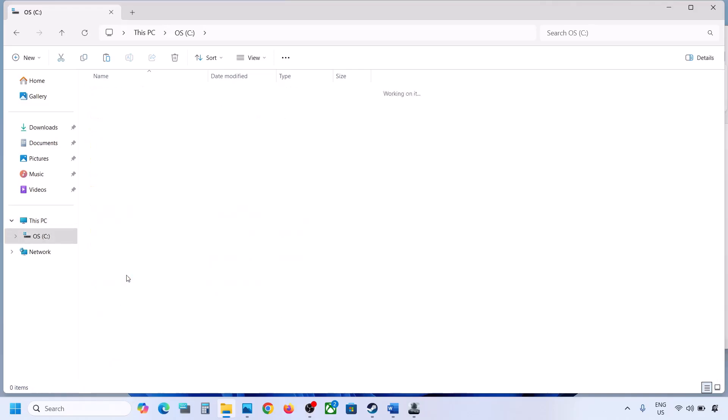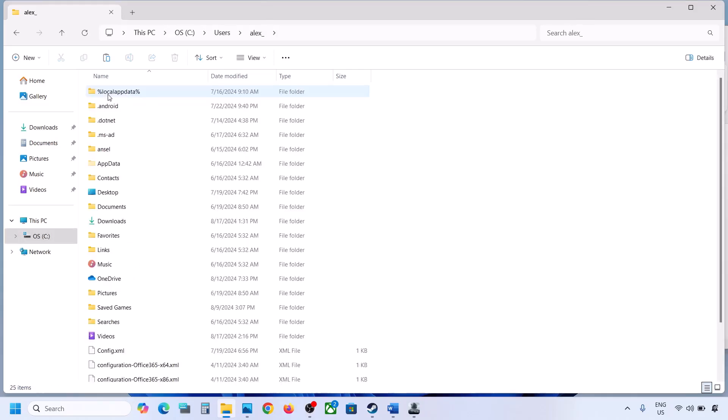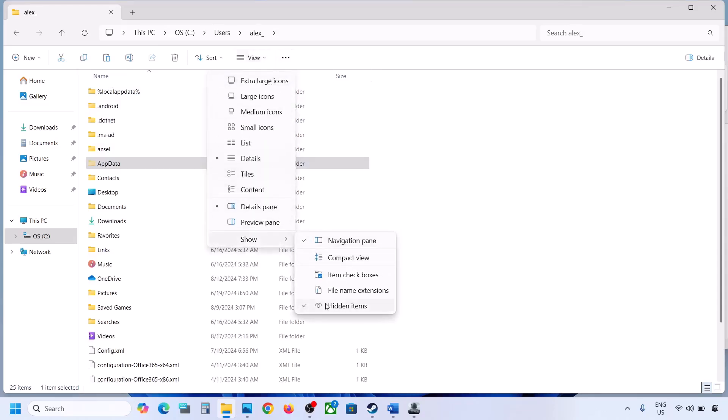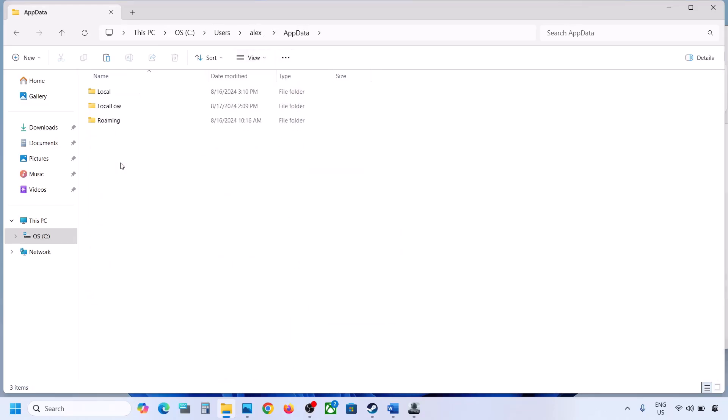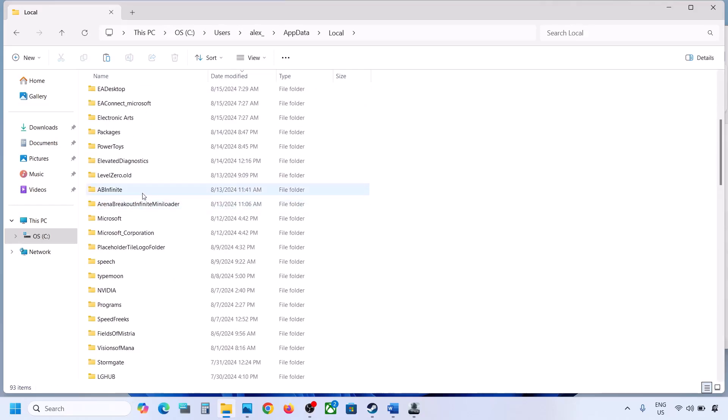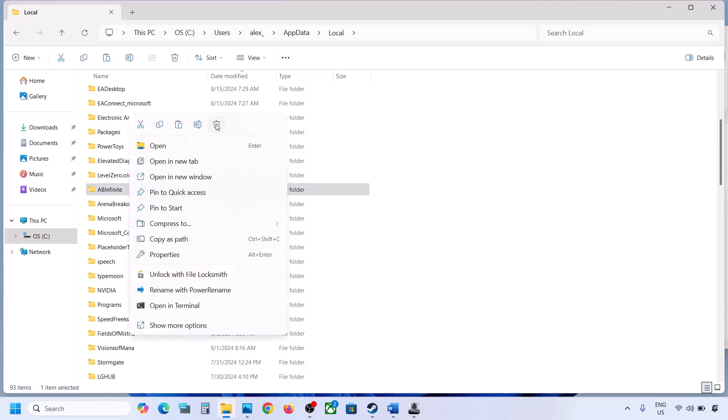Open the Users folder, then open your username folder, then open the AppData folder. If you don't see AppData, click on View, select Show, and enable Hidden Items. Open AppData, open the Local folder, scroll down, and find the Bioshock Infinite folder. Right-click it and click Delete. Once deleted, launch the game and check.